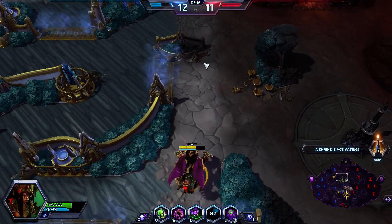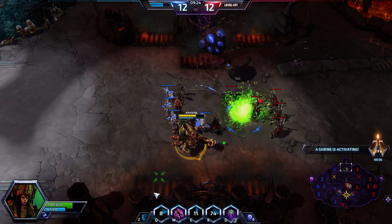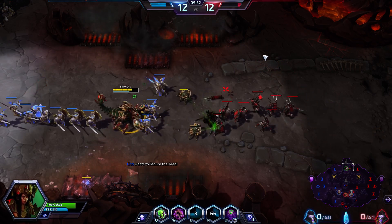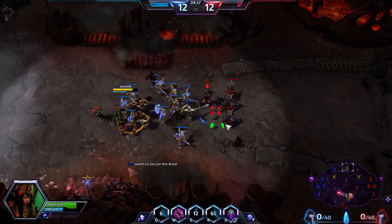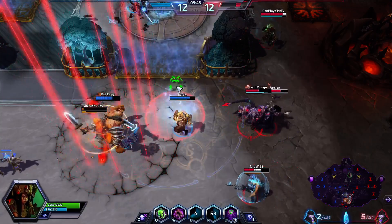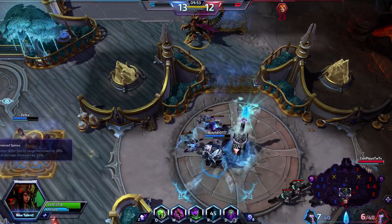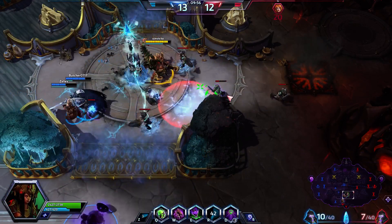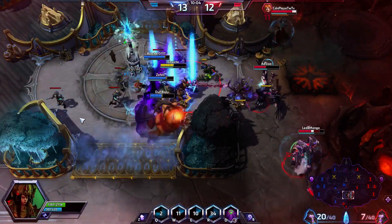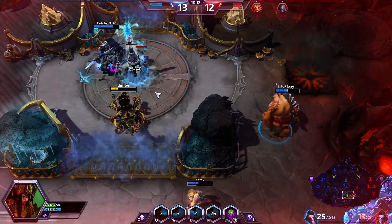I'm going to head back up to the top lane and see if we can push down this fort before the shrine activates. I'm going to let my roachlings do my bidding and then head right down to the shrines. Seven-sided strike - not enough to kill anyone yet. Cho'Gall ran right into the orbital strike, which I thought was pretty funny. At level 13 I'm going to go for 100 Killer, which is just going to increase the damage and range of my Hydralisks.